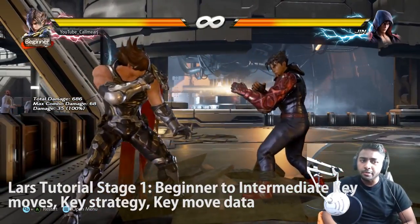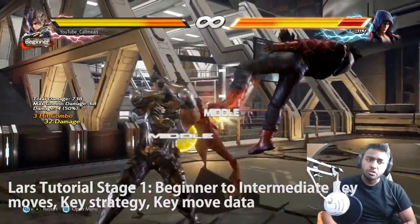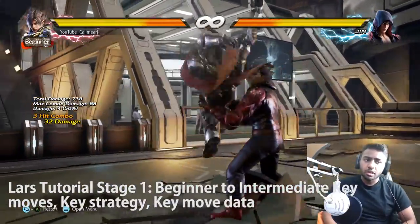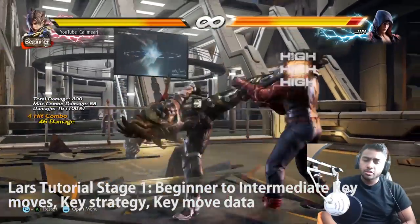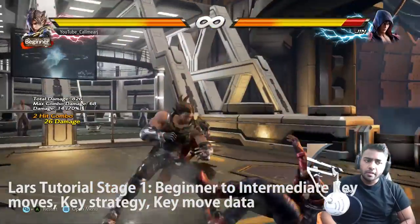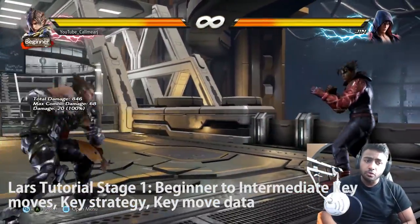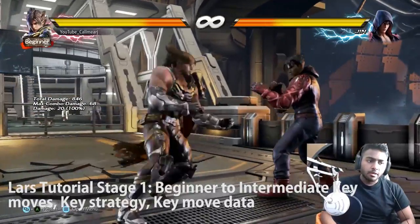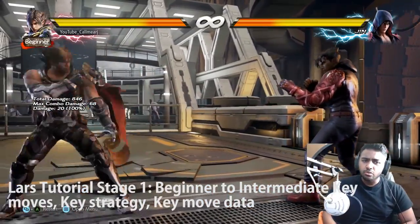Punishes aside, Lars's other launches include a very good version of orbital heel which has incredible range. You can combo straight from this as well as normal. So so far we've got up forward 3, the arc blast, and up forward 4 orbital heel.